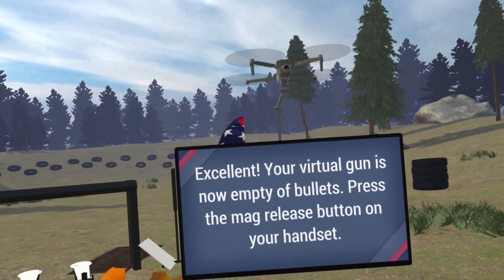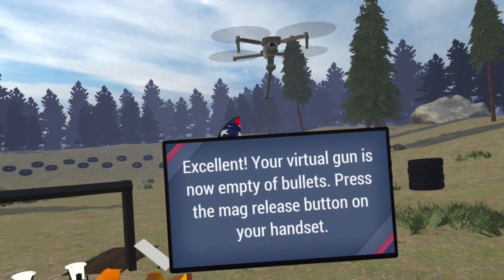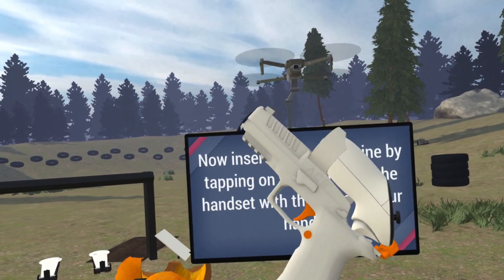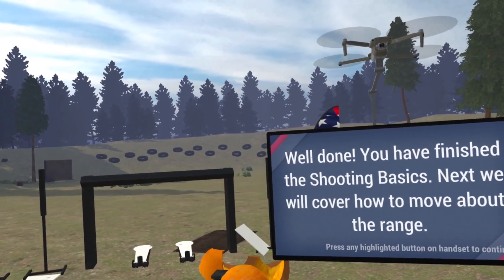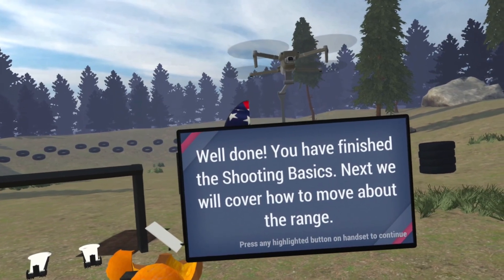Your virtual gun is now empty of bullets. Press the mag release button on your handset. Now insert a new magazine by tapping on the bottom of the handset with the palm of your hand. Well done — you have finished the shooting basics. Next, we will cover how to move about the range.